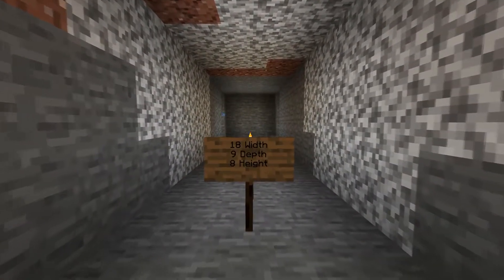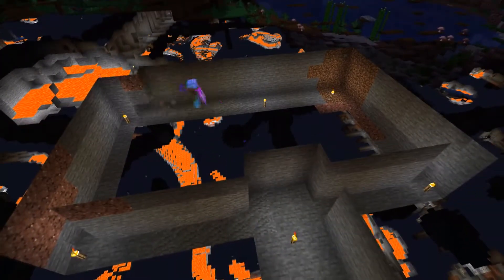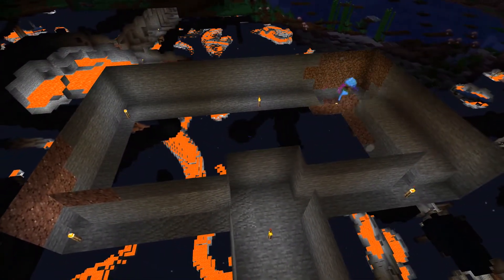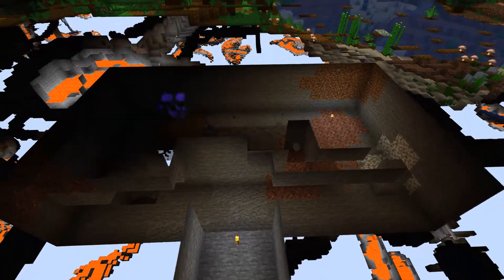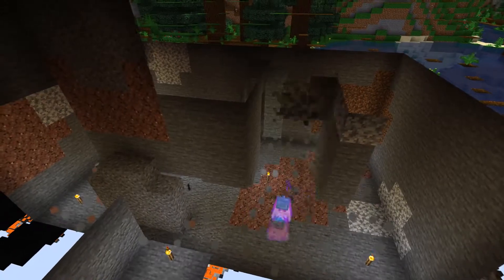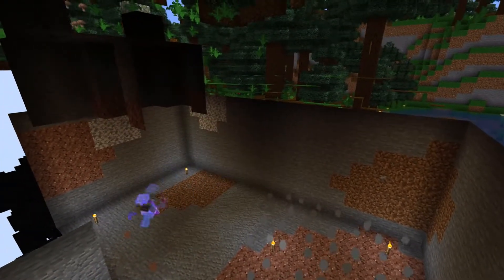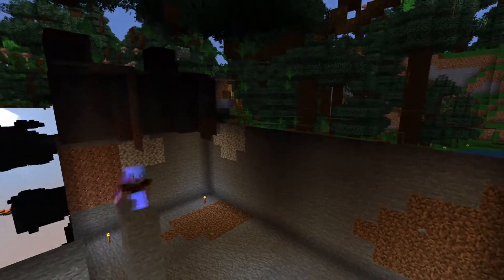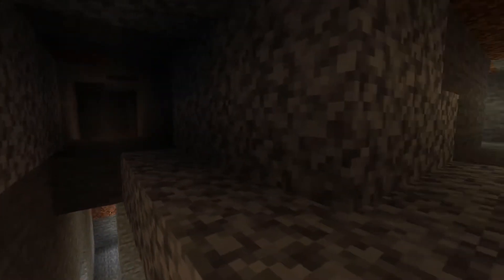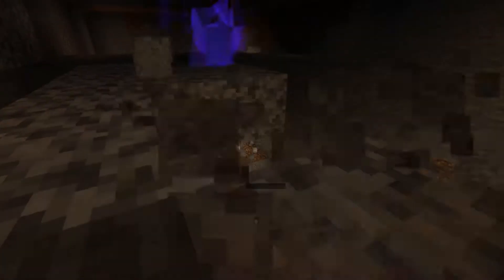As always, the first step is to clear out an area. To fit all of the redstone and give us a little bit of extra space to do all the building, I cleared out an 18x9x8 area. But if you're following along at home, the redstone part will only take up a 15x5x5 block area. The redstone design is largely based on Mumbo's Potion Brewer — he did a pretty in-depth build video, so as always I'll leave that link in the description. Time to get building.